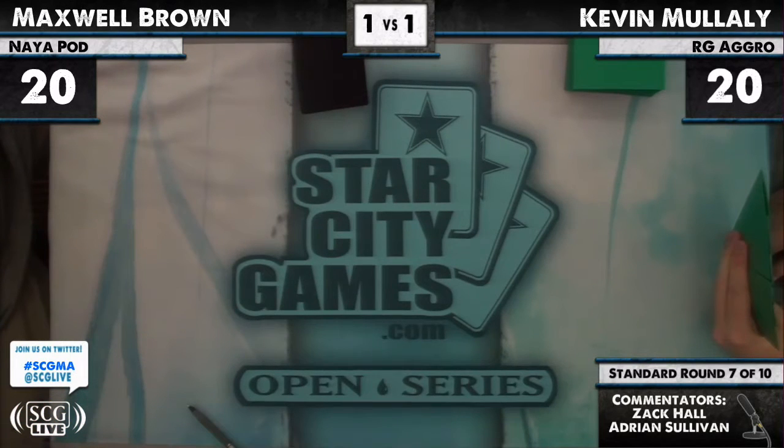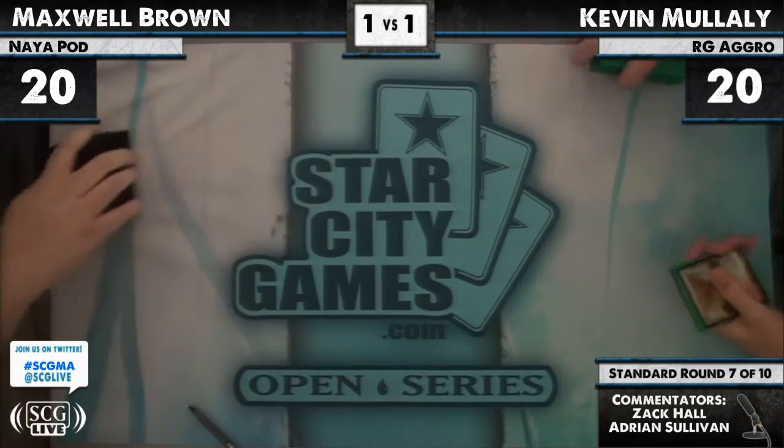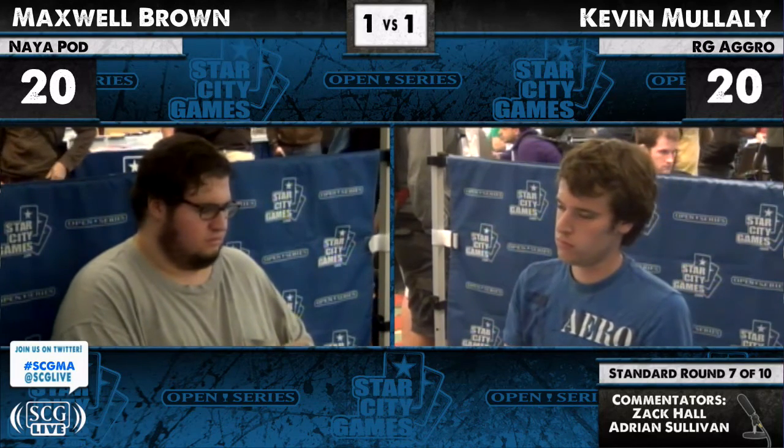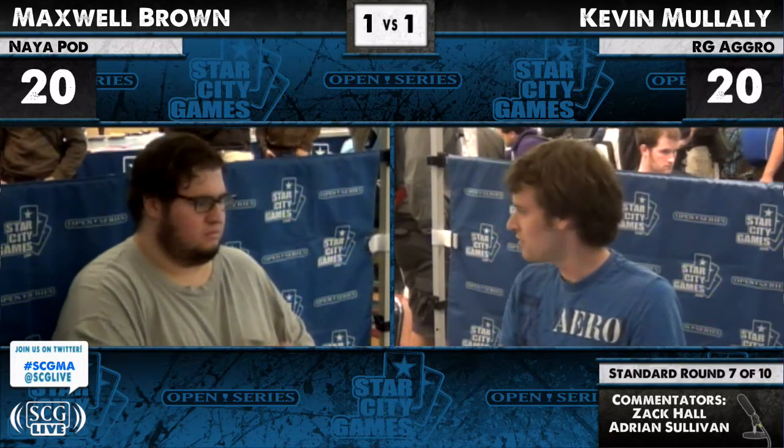Kevin is on the play for game three, thinking about his opening seven. Oh — goodbye, that is the fifth mulligan for Kevin Mulally! Yikes. Maxwell is joining him — taking his first mulligan of the match. They're having a friendly match despite not knowing each other, which is something not a lot of people can do — a lot of people are just stoic and unflinching shuffling.